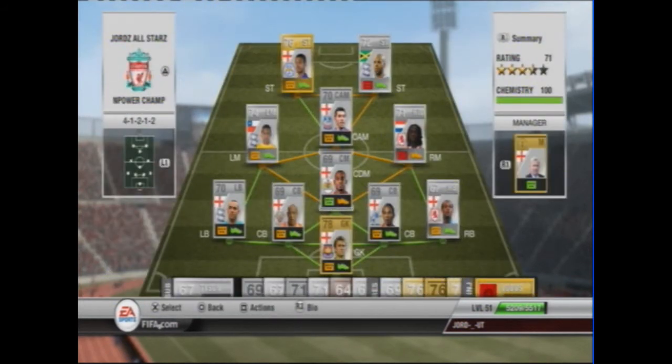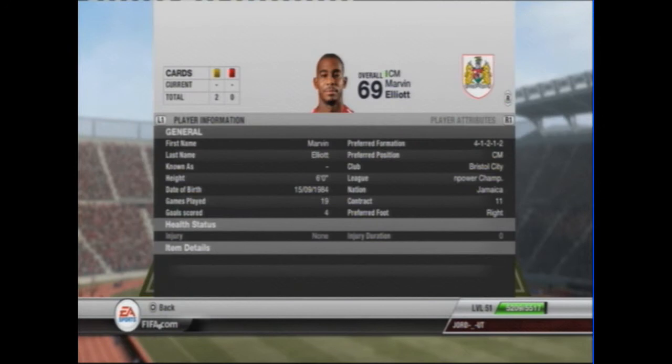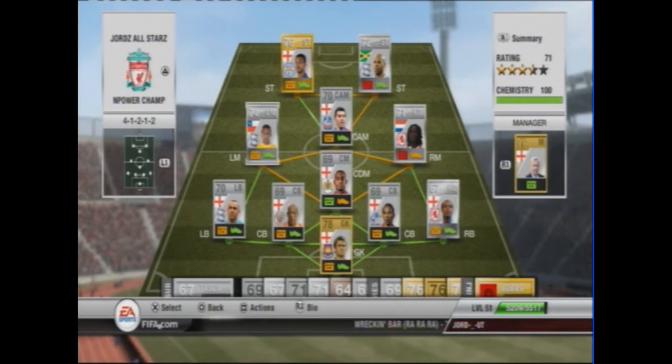At center defensive mid we have Elliot from Bristol. He's got great pace which is 75, 72 defending, and 72 heading. Overall those are great stats. He wins a lot of headers and he cost me 600 coins, which is actually the cheapest on the market. Next up we have the rare silver Chilean, Bosa Jaw.